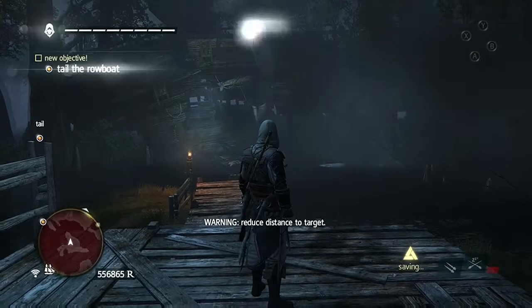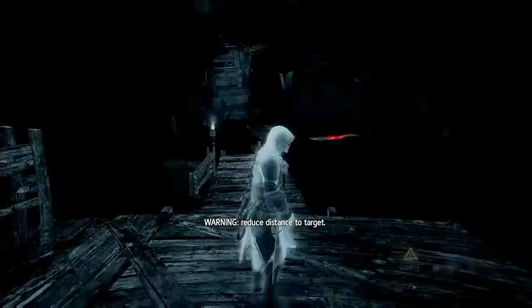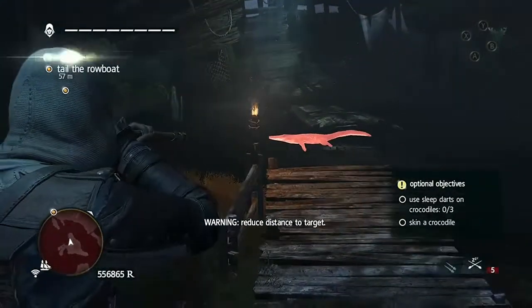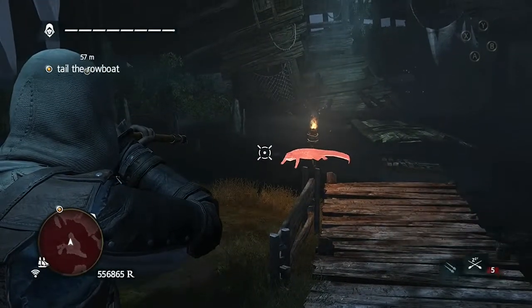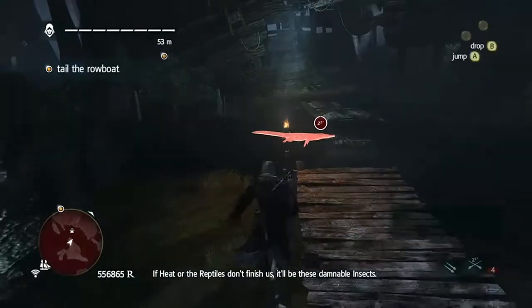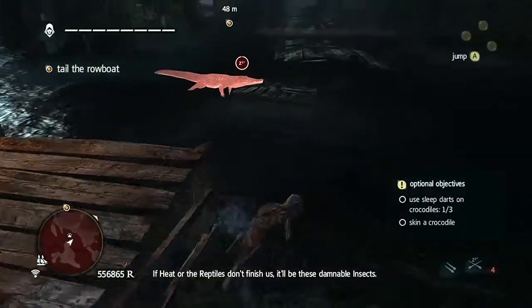Once you've completed the first few tailing sequences on your ship, you'll come to the point where the rest of the sequence will be done on foot. As soon as you get here, there will be several crocodiles in the area. Use sleep darts on as many of them as you can, and skin at least one of them.